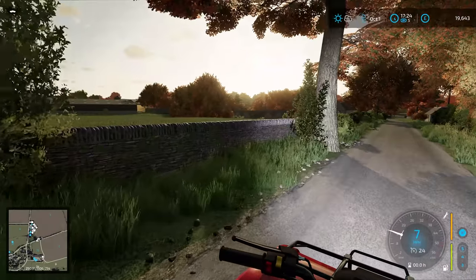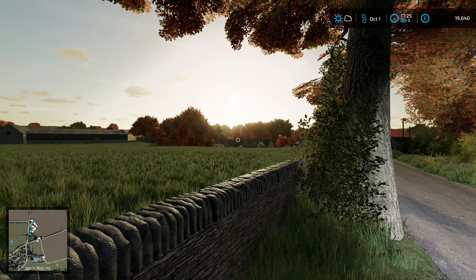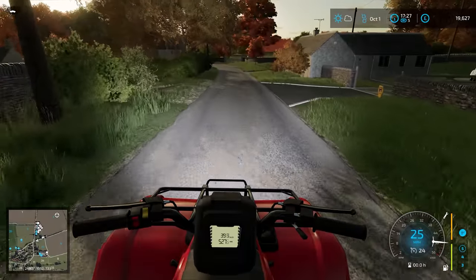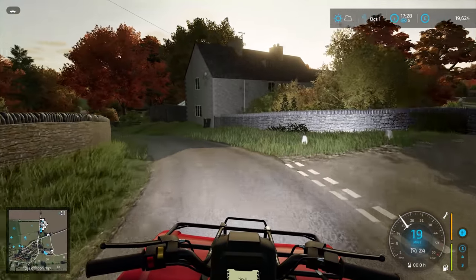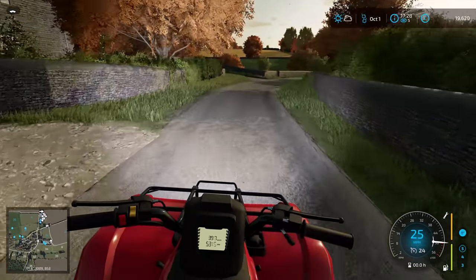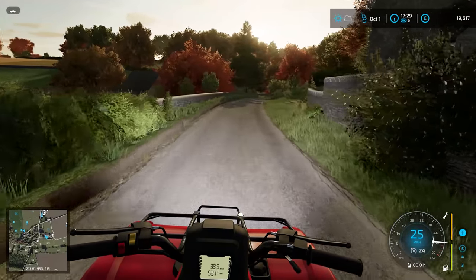That's sort of the idea, and this is probably going to be instead of the Gator — as much as I love the Gator — just because it probably has around the same capabilities in FS22. We'll just keep our heavy haulage of bales on a much bigger trailer on the back of a tractor. Just look at that — it looks so realistic, and you've got the smoke coming out of the chimney. I've just got to do a quick zoom in — look at that with the bird flying over, the timing is just perfect. Beautiful.